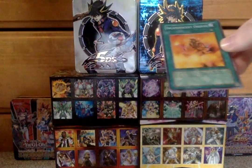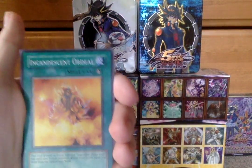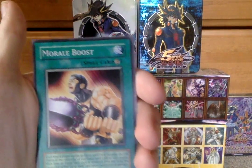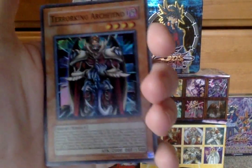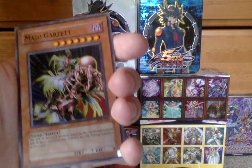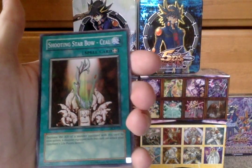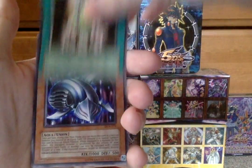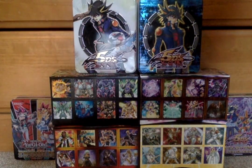Next pack of Dark Crisis. We start off with Incandescent Ordeal — that's for the Flame Master — Morale Boost, Despair from the Dark, Battlescarred, and a super rare: Terror King Archfiend — very nice, tons of effects. Maju Garzette, Shooting Star Bow Kale, and our rare is Metal Utilizing Parasite Lunatite — also a mouthful.